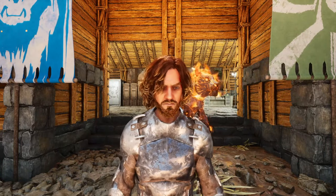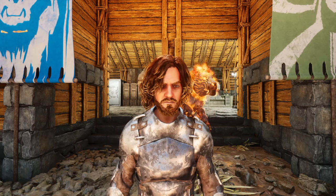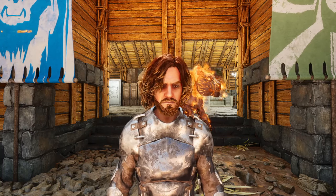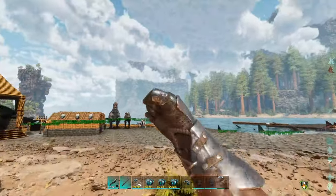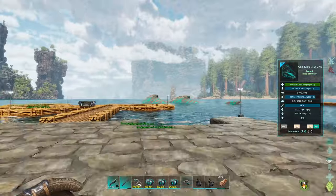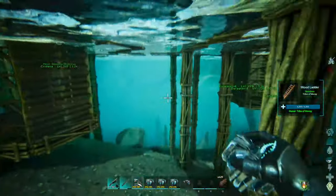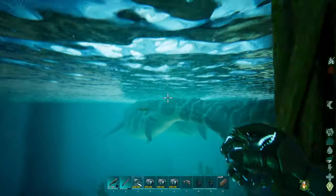Welcome back to Ark! Today we're going to be playing around with the Shastasaurus. First, I need to get it bred together so we can get the most perfect one to play with. I've got my genetic library and already have two Shastasaurus tamed up, and right now we're currently breeding them together to get all their good stats on one creature. I did already manage to get one, and it's actually a pretty decent one.